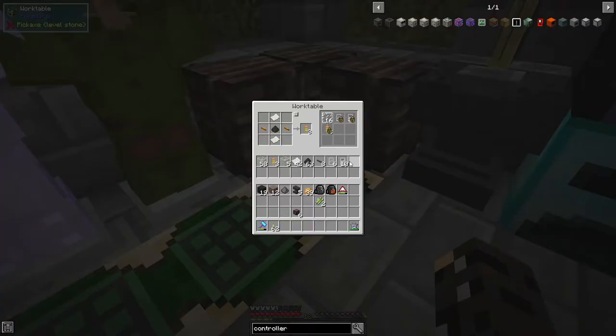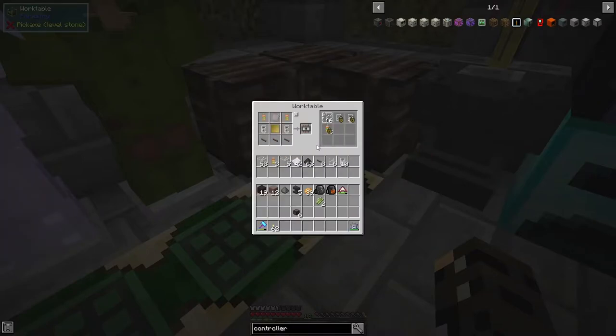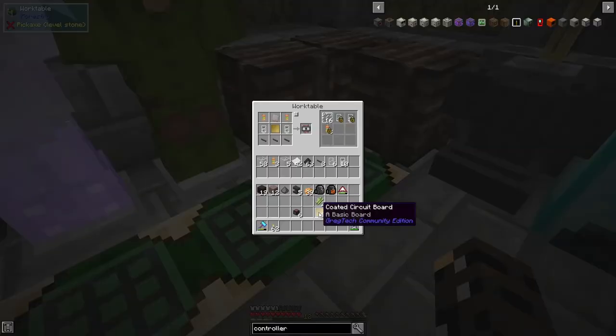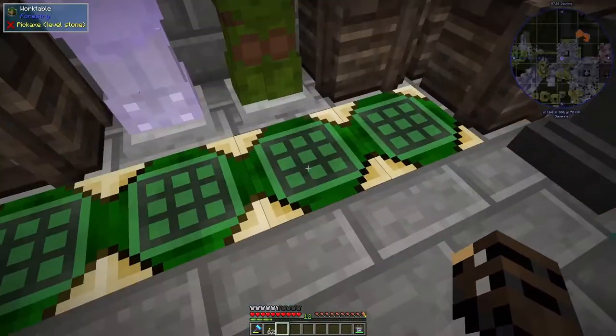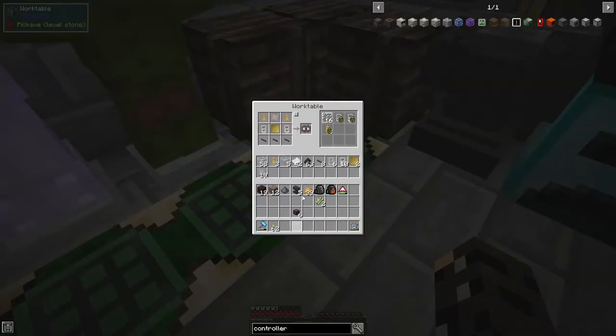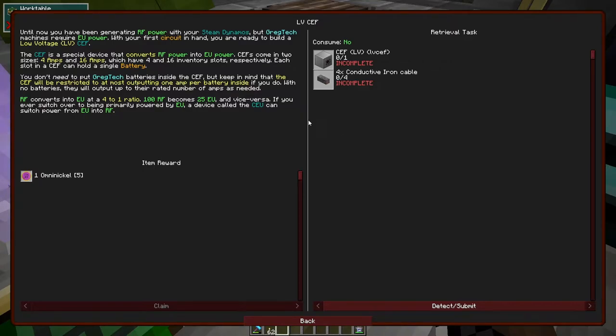Our circuits are going towards better things for the start. Can I make one of these guys? What am I missing? Coated board - do we have some of those? We do, lovely. Toss that in there along with some wrought iron plates. Toss that back in there and we should be able to get our first primitive circuit, which I think is so fantastic. A CEF - so that's what's going to take the power from the dynamo and be able to put it into our machines.